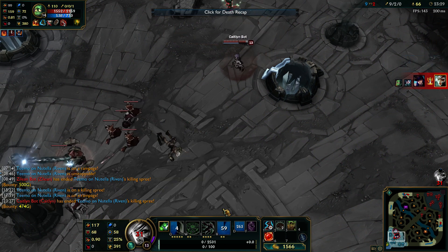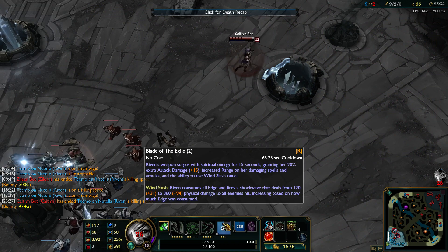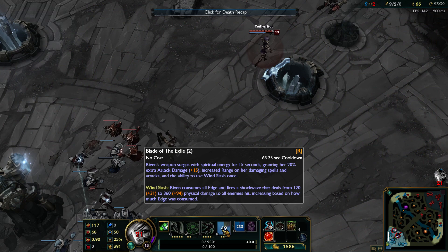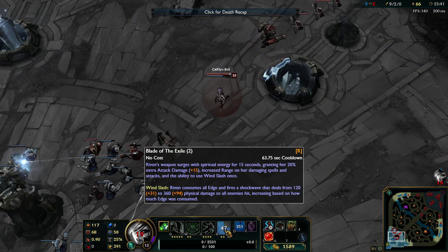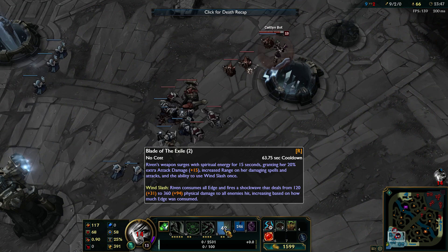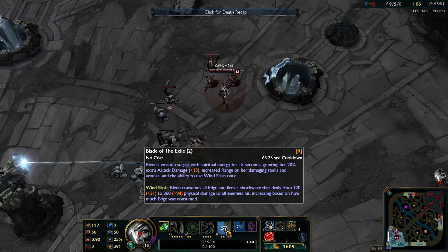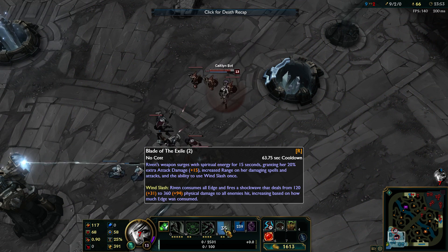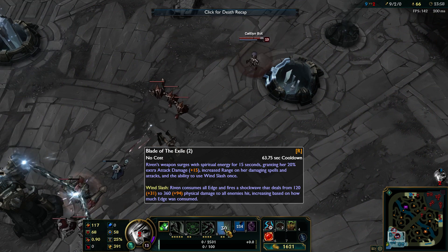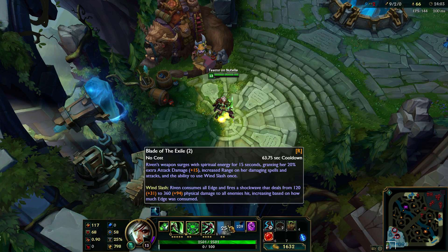Right now you don't need enemies to have low HP to deal a lot of damage with your ultimate. All you need to do is have 100 edge, like it says on the new ultimate. Riven consumes all edge and fires a shockwave that deals from 120 to 360 physical damage to all enemies hit, increasing based on how much edge was consumed. If you have 100 edge, you will deal the maximum damage with your ultimate.